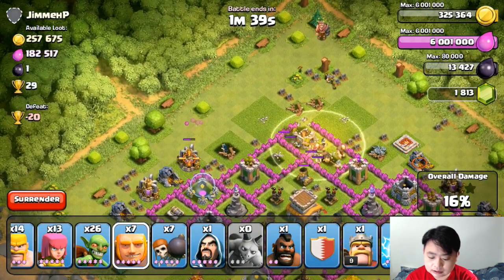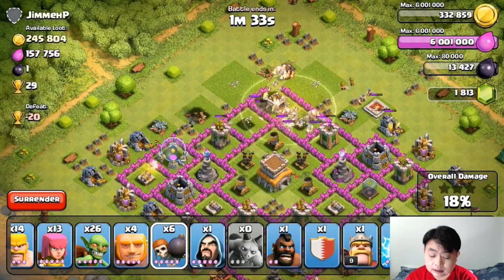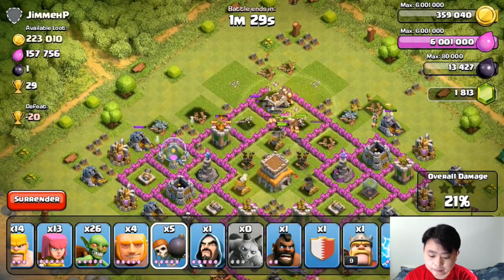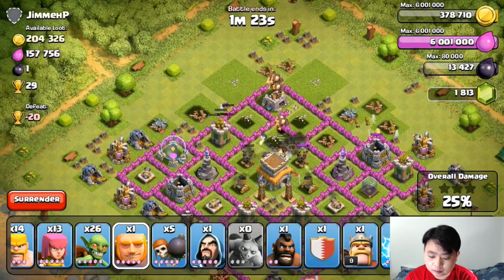I'm going to deploy a couple of barbarians, couple of archers, couple of goblins, two giants, and one more wall breaker. I want to hopefully break into the center so that the mortar will not get rid of my troops on the outside. Now I'm getting rid of one of the mortars right now.